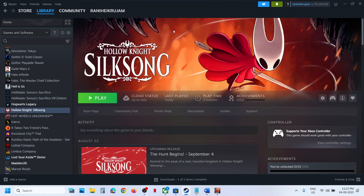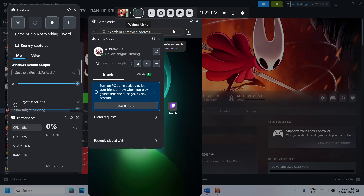Press Windows plus G to open Game Bar. Once you open Game Bar, click on Audio — click on the speaker icon. Over here under Mix you will see your audio device. Click on this dropdown option and select the speaker which you want to use. If you have multiple speakers, you can select the one you want.